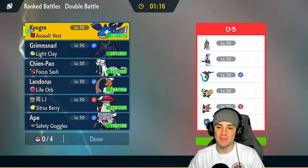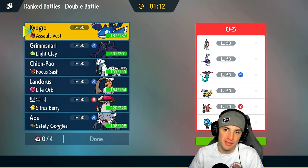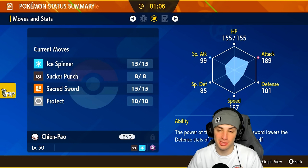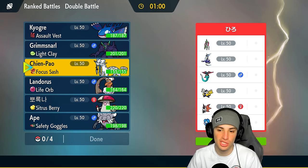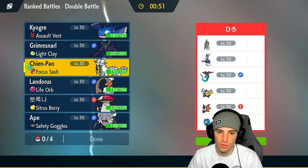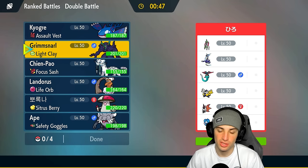Going up against Meiradon in match number one, and this one is going to be tough considering we don't have any way of terrain control. Hopefully Shen Pao has Ice Spinner — and it does — so that helps us out against Meiradon because we can take out the terrain. Who should we lead? I could go Grimmsnarl for screens here considering they have special and physical attackers, and Foul Play on Dragapult, Thunder Wave for speed control.